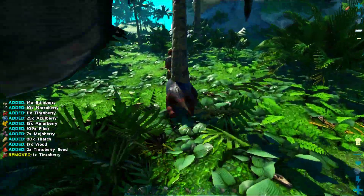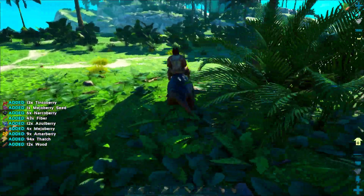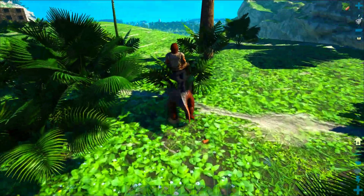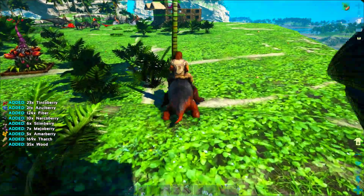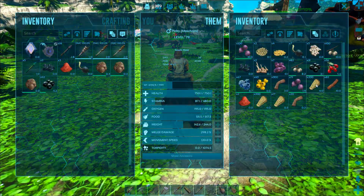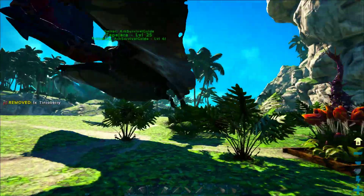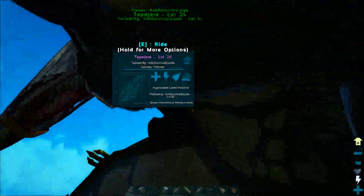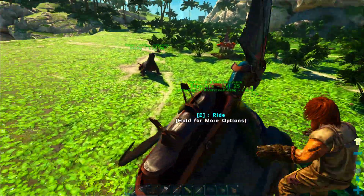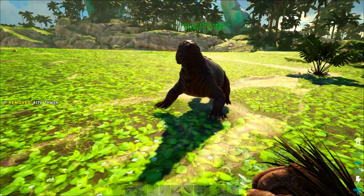We're going to build an epic base in the Floating Islands, but since we have all these good resources and dinos right here, we'll build all the structures before we take off. First I'm grabbing tons of thatch using our Moschops - we've had him since level 10 and put nothing but melee damage into his stats, so now that he's level 80 he gets ridiculous amounts of thatch. We're loading all of it onto our Tapejara, which has pretty good weight and can fly, making it really easy to move stuff around.